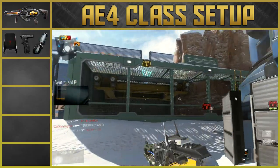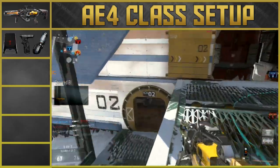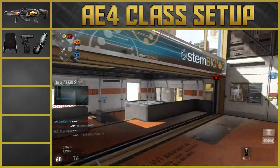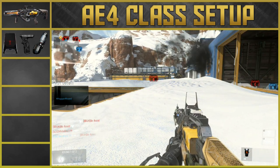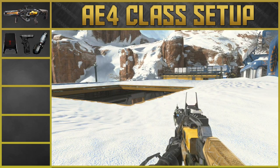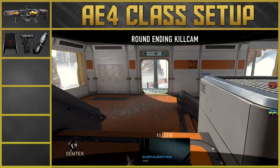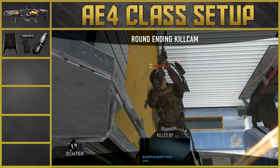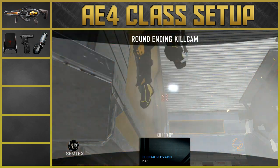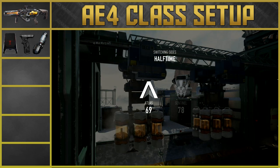Attachments are all personal preference, but what I like to use is Red Dot, Foregrip, and Heat Sink. If you prefer Stock, just swap out Foregrip for Stock. Red Dot gives you a clean, clear view downrange to pick people off at further distances. Foregrip helps you stay on target by reducing vertical recoil. Heat Sink is definitely the go-to attachment for the AE4 — you're only allowed to shoot around 15 shots, and I'll put up a side-by-side of with and without Heat Sink so you can see the difference.